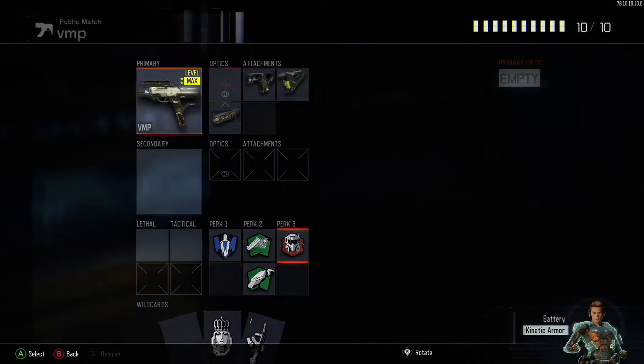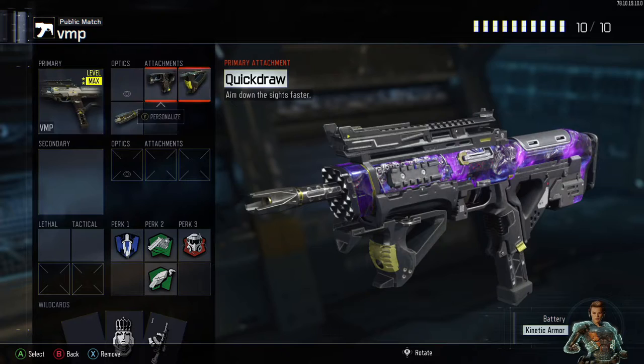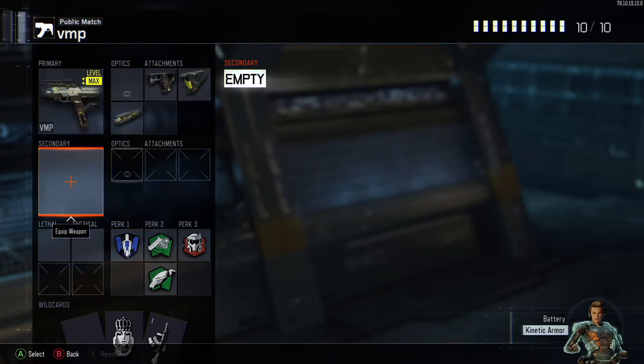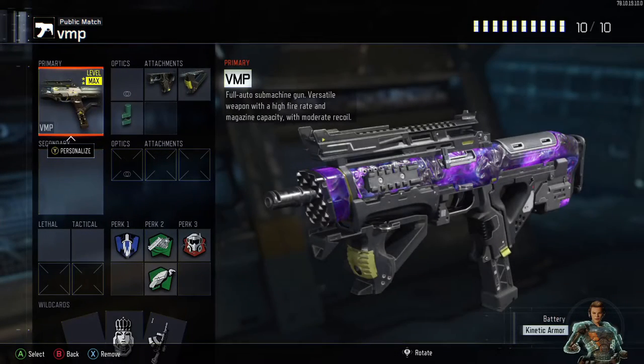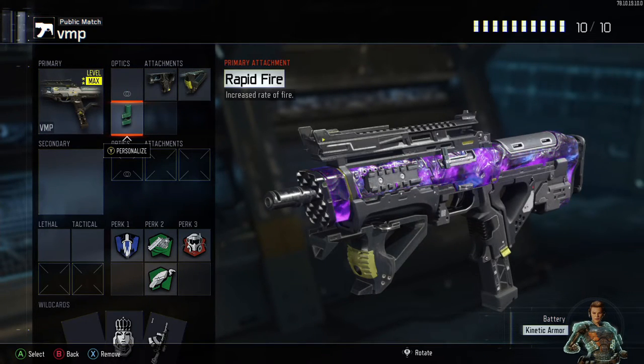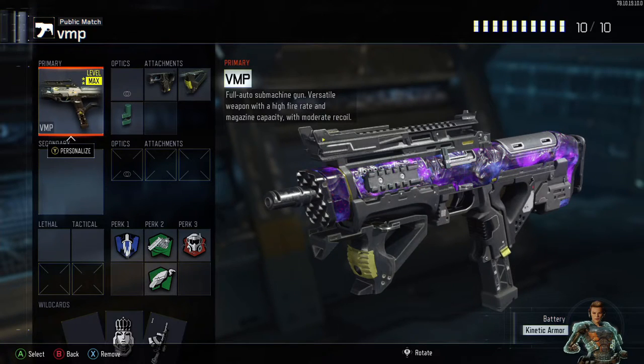Second weapon is VMP. Standard VMP with Quickdraw, Grip and Long Barrel, with Afterburner as standard perks - not much to say about that. For the second VMP class, you remove Long Barrel and put Rapid Fire on, and this gun is just shooting like crazy. You can melt people in close range; it's a little bit of a problem at mid to long range, but if you shoot in little bursts you can still kill someone.